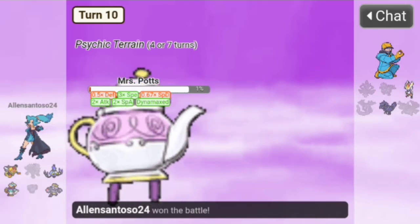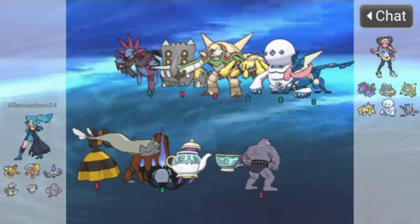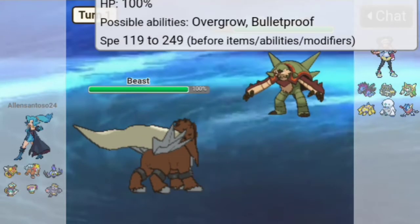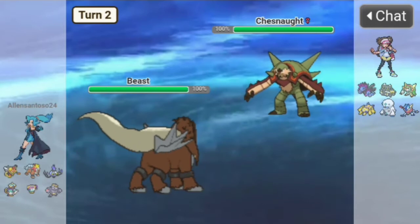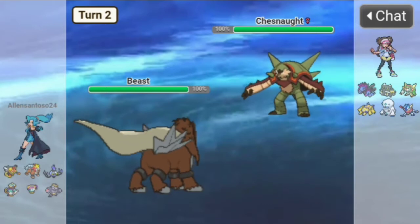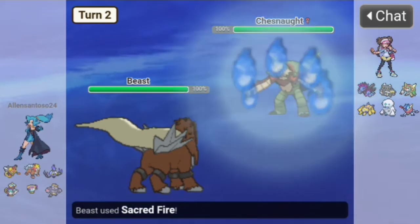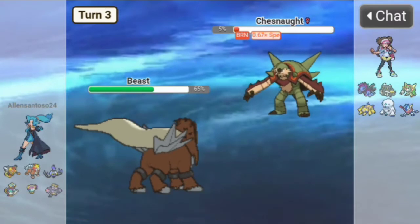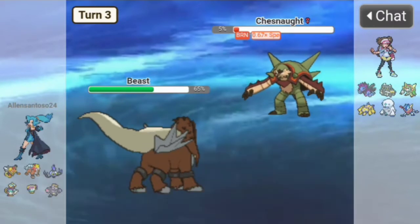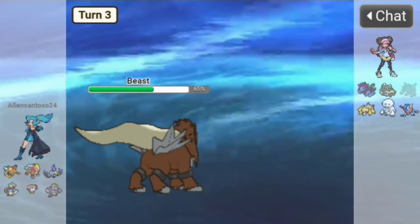Fifth battle — opponent might start with Galvantula so let's go to Beast. They don't, so let's Sacred Fire the Chesnaught — they use Spiky Shield but that doesn't do damage to us. The burn takes out Chesnaught.